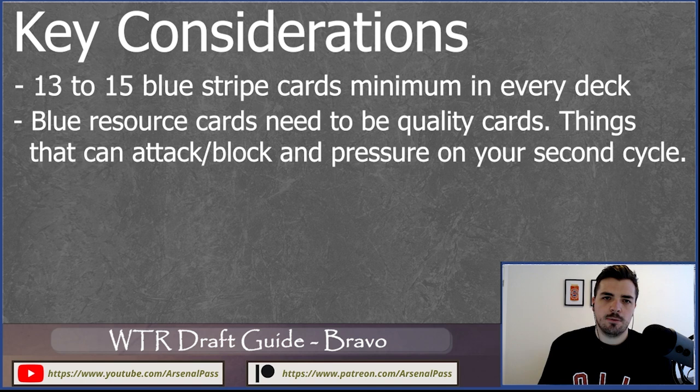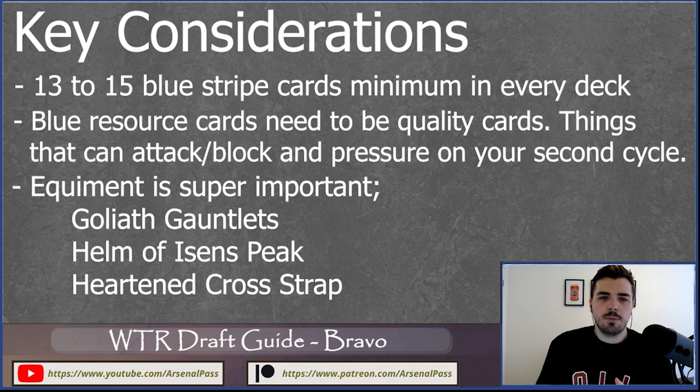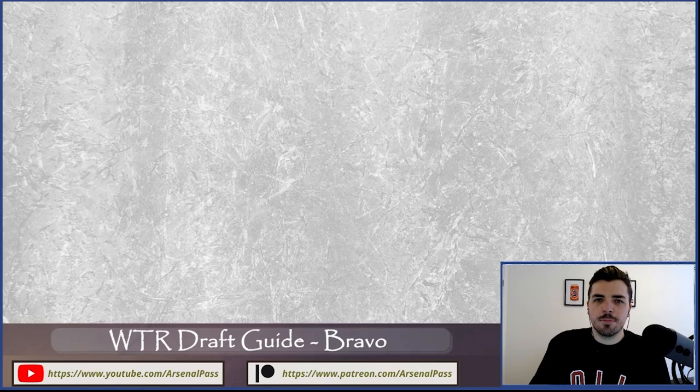Also look for blue cards that do something late game — if you draw a lot of blues you still want them to contribute. Blue Slogism is one of the best for that: with three blues in hand plus a red attack action that costs three, you can come in for eleven with blue Slogism. Equipment is really important across these archetypes. For the OTK build, Hark and Crossstrap or Helm of Isom's Peak plus Goliath Gauntlet is the key combination. Goliath Gauntlet is just fantastic across all Bravo archetypes and a real high-priority pick — even in pack two, I'd probably take it over another strong guardian card. Iron Rot is really good in the defensive deck as well.